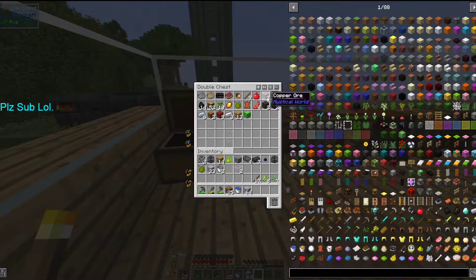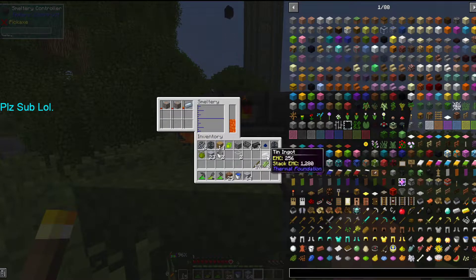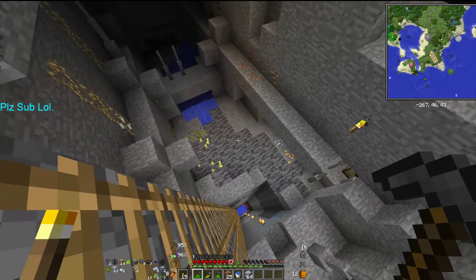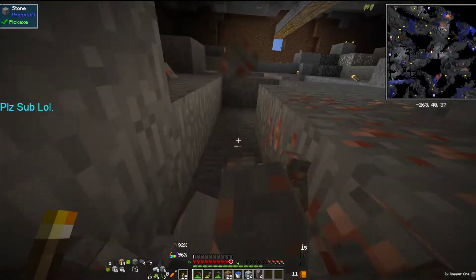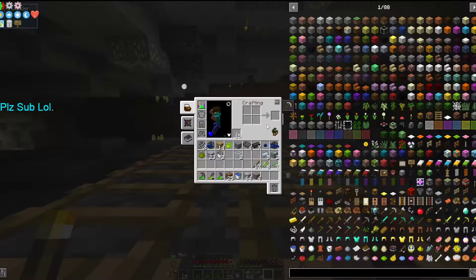We should be able to put in two copper ore and then one tin — it's a three-to-one ratio — but then we'll still be left with one copper ore, so I'll have to come down and grab another copper. There's copper right here, so that should tie us over for now.